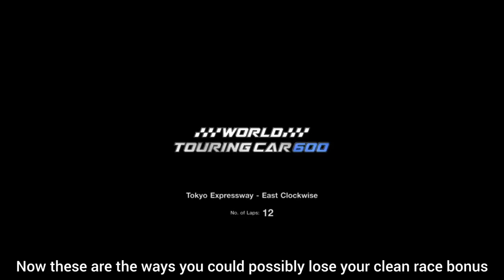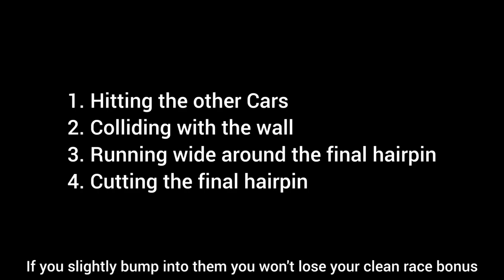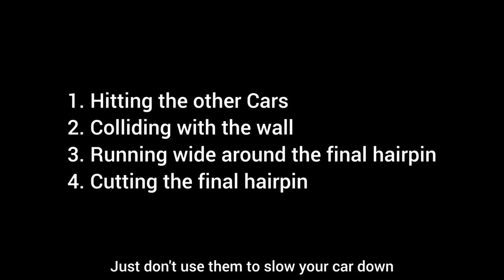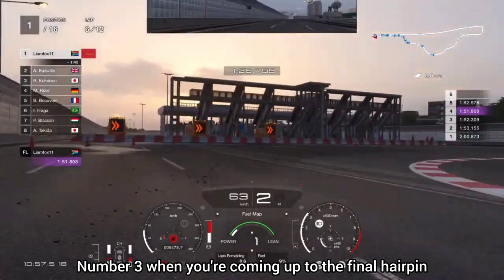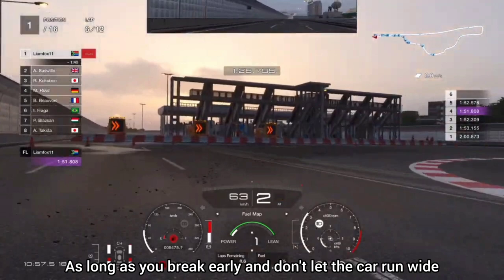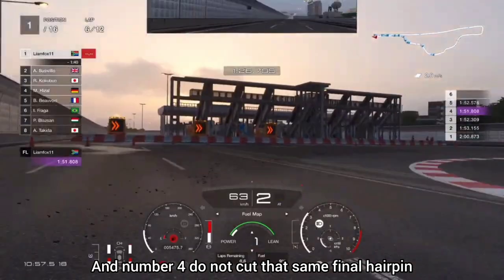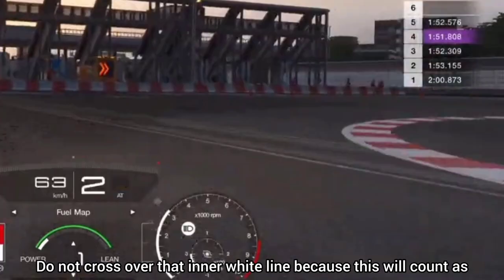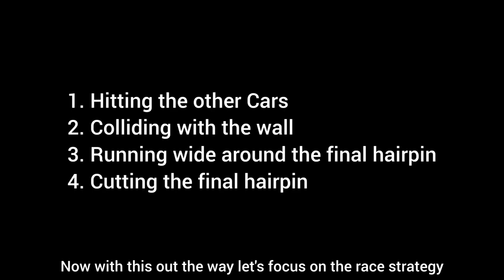Here are the ways you could lose your clean race bonus, and things you need to avoid. First, avoid hitting cars — a slight bump is fine but don't use them to slow your car down. Second, avoid colliding with walls — we will be wall riding, but as long as you don't body-slam the barrier you should be good. Third, at the final hairpin, brake in time and don't let the car hit the outer cones. Fourth, do not cut the final hairpin by crossing the inner white line, as that counts as corner cutting.